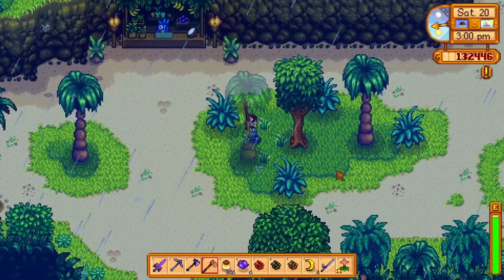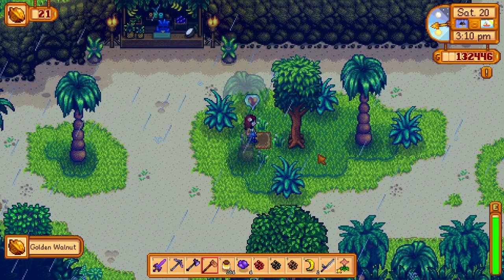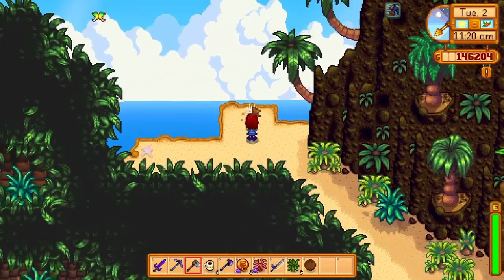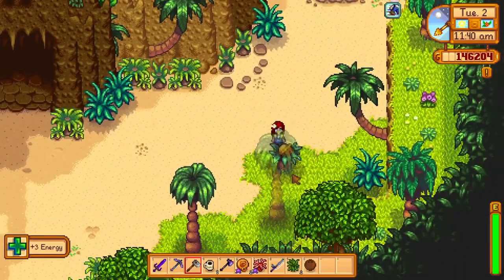And the last one for this area, there's a golden walnut between two trees. Just hoe between the green. Close to the entrance to the volcano, there are also quite a few golden walnuts. Hoe the ground right here for one of them, and hidden behind this tree is another.